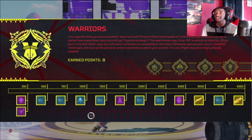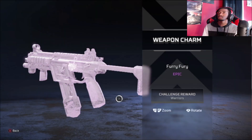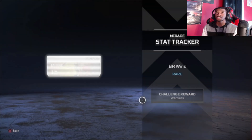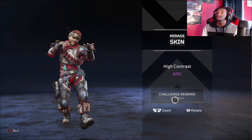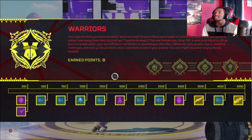At 1,000 points we have an Apex Pack. At 1,250 we have a damage tracker for Mirage — looks like the legs. At 1,500 we have the Furry Fury weapon charm, which is pretty cool, I like that a lot. At 2,000 we have a win tracker for Mirage, completing the whole body set — pretty nice. At 2,500, a win tracker for Mad Maggie, which is her midsection. At 3,000 points we have a High Contrast character skin for Mirage — nothing too crazy, very subtle with the movement, kind of an average-looking skin, but it's another Mirage skin for Mirage fans.